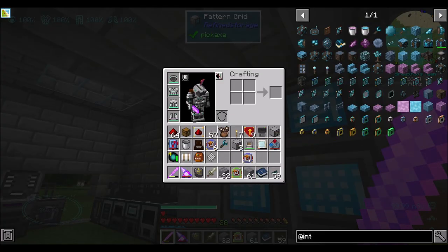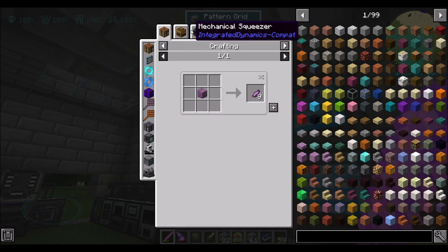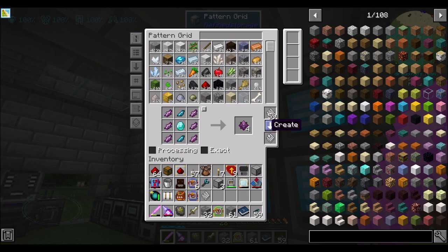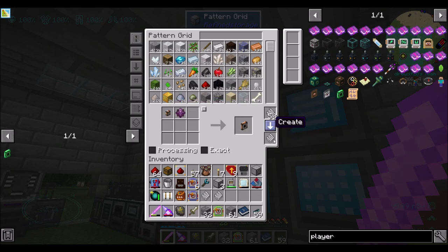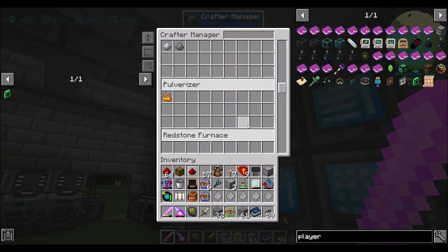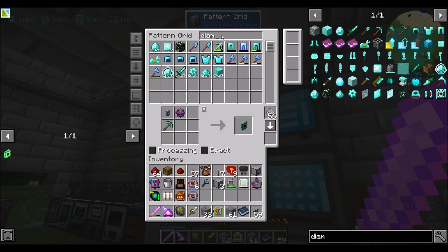This is crystallized chorus chunks, which go in here. Popped chorus fruit — make that. So yeah, we're gonna need this. That would be the thing. So now you can go here — that's the item exporter. We already know how to make that. We also need the item importer. I'll put these in here now, and then we'll have to make some chorus stuff. I think I got a lot of chorus fruit. Do we have a diamond pickaxe on auto craft? Doesn't look like it, so I should add you.